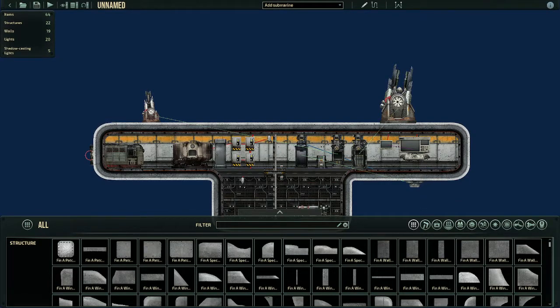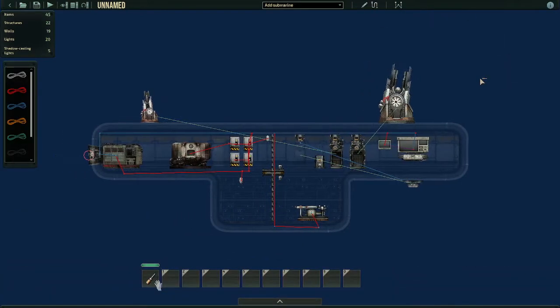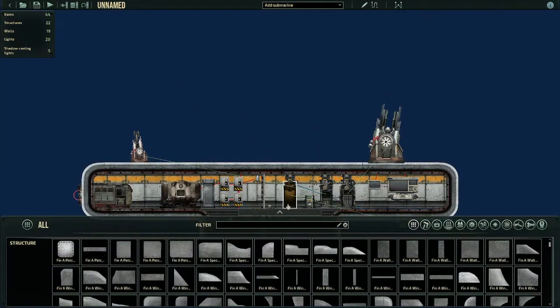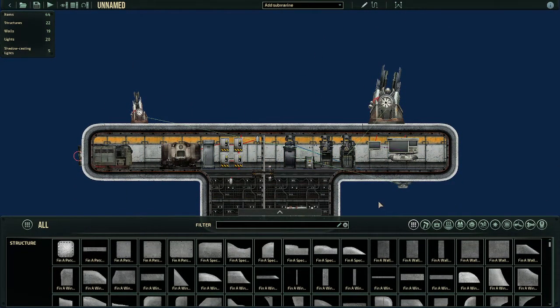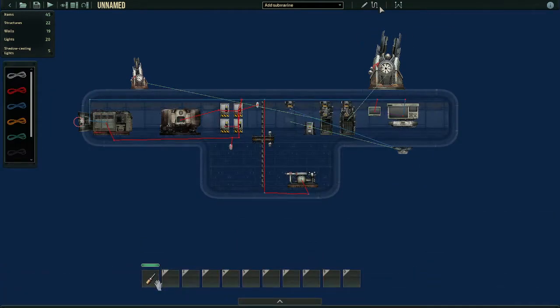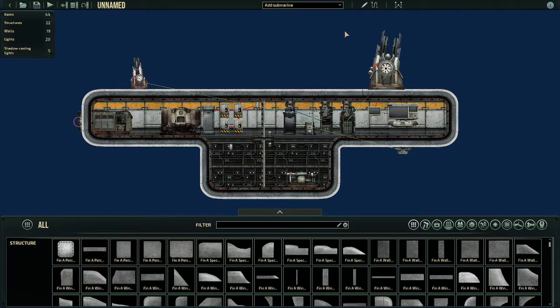Hello everyone. I know I'm a bit overdue on my last video — it's been like three months — but I'm back, this time without music. So we're doing the coil gun tutorial once again. I'll be showing you how to wire your coil guns, rail guns, and whatever turrets you happen to be using in Barrel Trauma. Updated again because those new guns came out a while back.